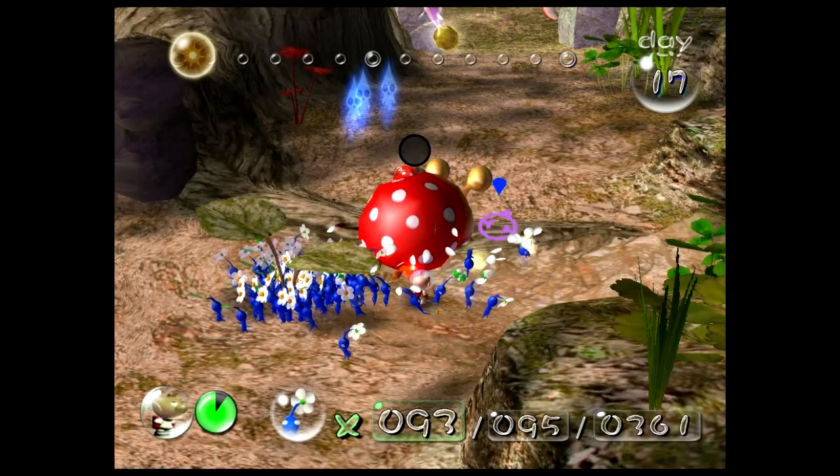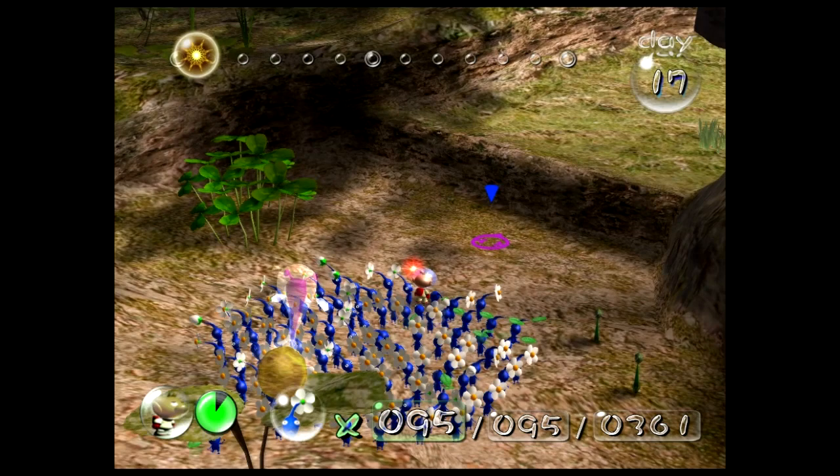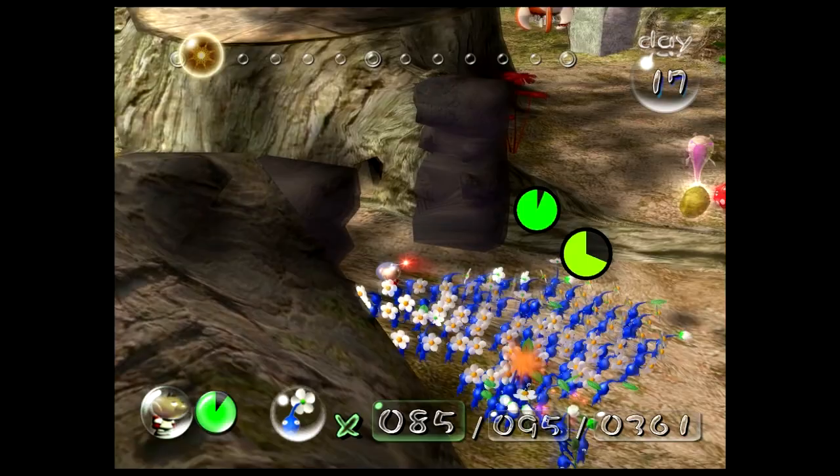Somehow I managed to kill like three. Yeah, five according to the count. Alright, now turn straight around. You need to get your Pikmin up there — just throw them. But how do you get up there then? Let's look around. Our radar is always helpful and will never lie to us.